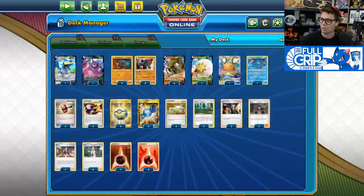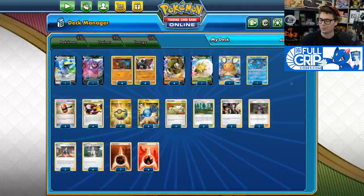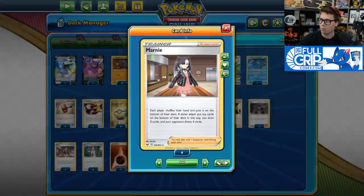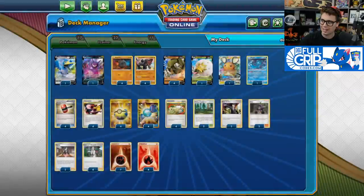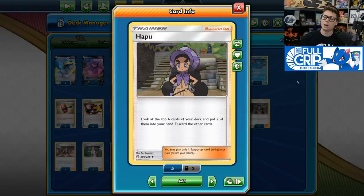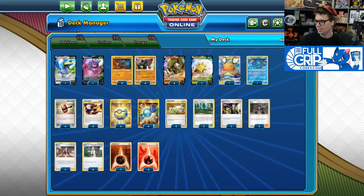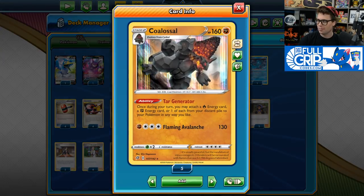Air Balloon's not quite as good since your Colossal and your Sandaconda can't retreat free with the help of Air Balloon. We do play two copies of Hapu as well as two copies of Marnie and four copies of Professor's Research. Hapu is an interesting inclusion — I really like it because it allows you to dig for part of the combination you need to set up Colossal. If you've got the Rare Candy in hand, you'd rather Hapu to dig deeper into the deck and find that Colossal. Also, the discard effect is pretty good since it's going to help you send those energy cards to the discard pile so that you can charge them up with Tar Generator.